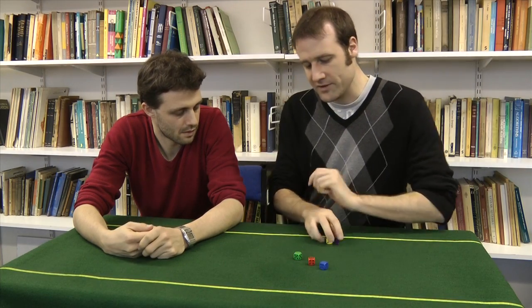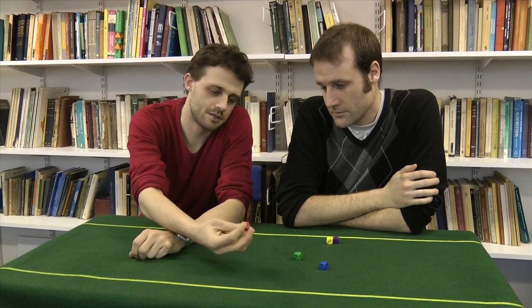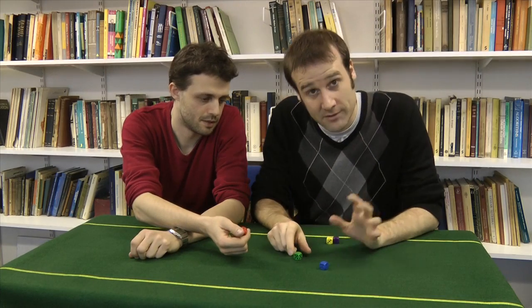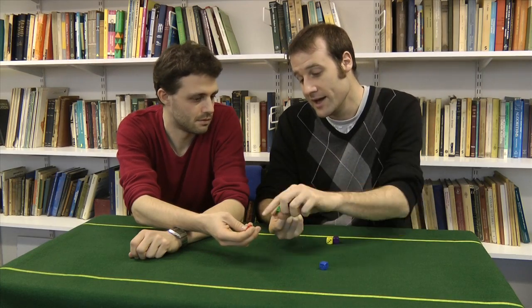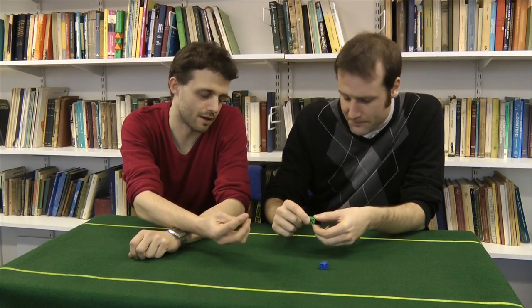Steve, if you want to pick one of these, I'll pick one, and we'll see who can roll the highest number. Well, I'm going to pick the red, because it looks pretty good — it's got a nine, that's pretty good. Well it turns out, if you look at the maths, the green one will on average roll a higher number than the red one, because I've got all these fives going on. So you've picked the green one. Yeah, and you've picked me.